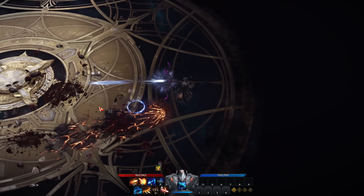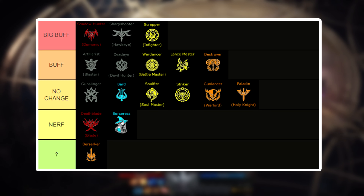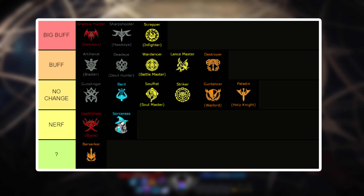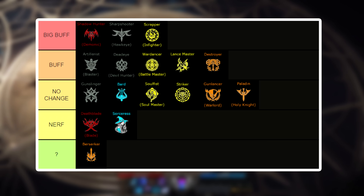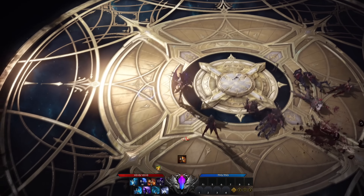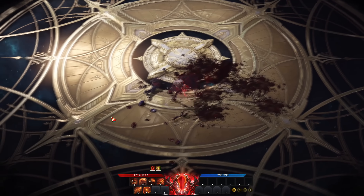In my final conclusions for this patch: big buffs went to Shadow Hunter, Sharpshooter, and Scrapper. Decent buffs went to Artillerist, Dead Eye, Wardancer, Glavier, and Destroyer. No real big changes for Gunslinger, Bard, Soul Fist, Striker, Gun Lancer, and Paladin. The biggest nerfs were Dead Blade and Sorceress. The Berserker is a special case — technically nerfed, but because of 100% uptime and the 6% buff it still feels untouched, so it gets its own separate category. Also, Lost Ark doesn't provide patch note numbers like other developers, so I titled this video as patch 0.03 because since release there have been only 2 big updates in March and April, making this the 3rd one in May.